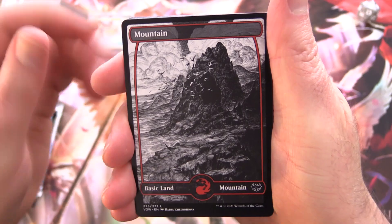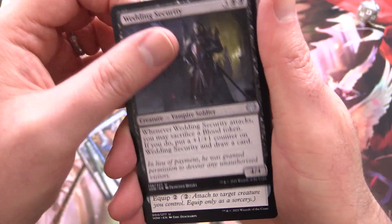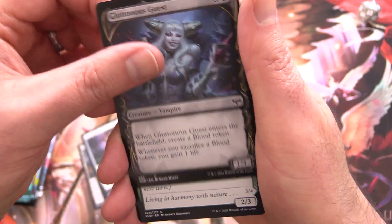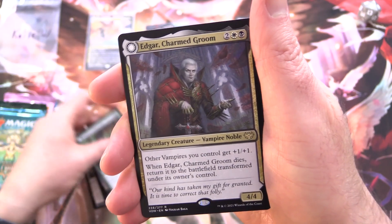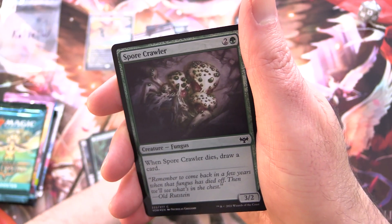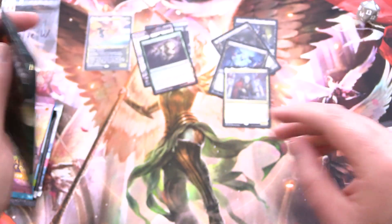Starting off with the art card, we have Odrik Bloodcursed — definitely in the vampire camp. We've got a mountain, lightning wolf, evolving wilds, crushing canopy, cradle of safety, wedding security. Here we go — vampire soldier! Let's do a tally. So we've got our first vampire. Bride's gown, restless bloodseeker — another vampire on the other side — a blood-soaked reveler. So there's two. We've got a vampire pack: gluttonous guest, another one. And weaver of blossoms, human werewolf on the other side, a blossom-clad werewolf. And Edgar, charmed groom, is the rare legendary creature — vampire noble. On the other side you have Edgar Markov's coffin. That is four vampires so far. We've got a foil spore crawler and a troll card. You expect to get a list pull, but it is not to be.